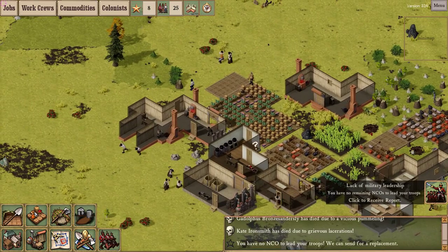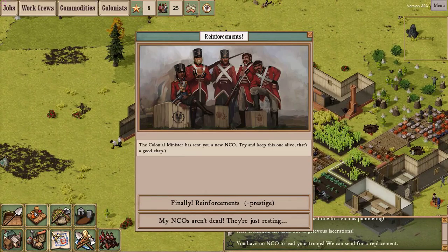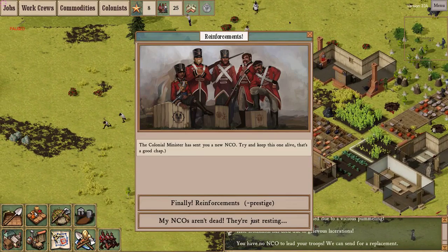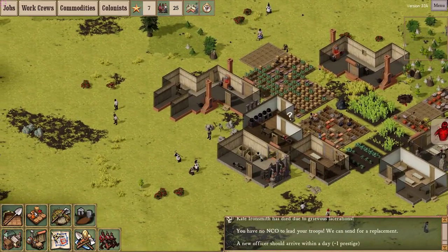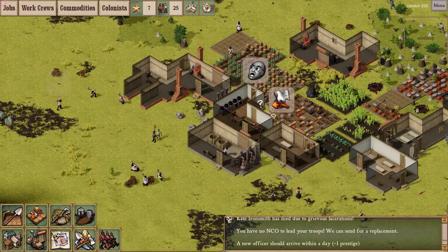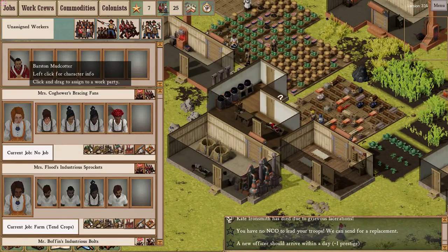I have no NCOs. A colonial minister has sent a new NCO - this is great! I can take one, losing some prestige, or refuse and keep prestige, but I'm in the middle of a fish man attack with no one organizing my soldiers. I'll take it - a new officer should arrive within a day. Well, that can't happen soon enough.